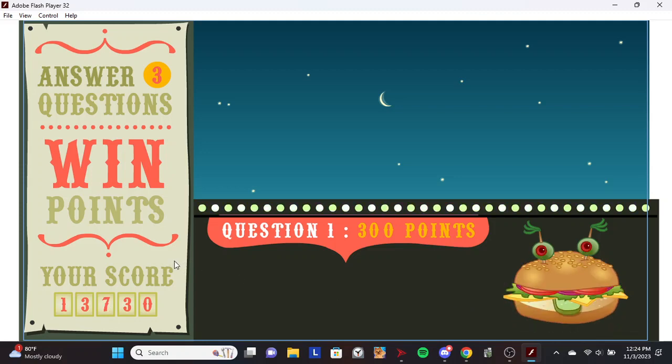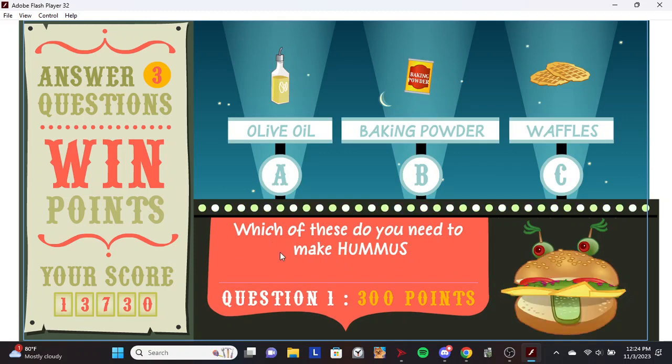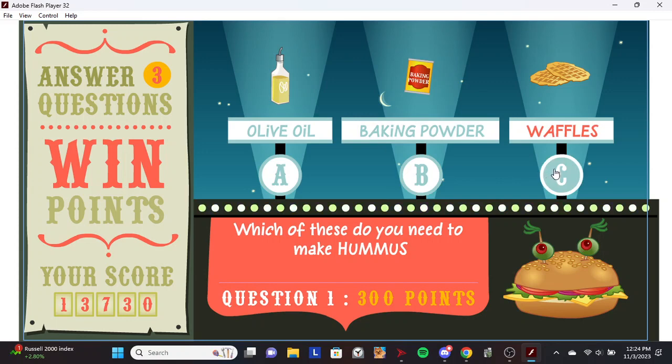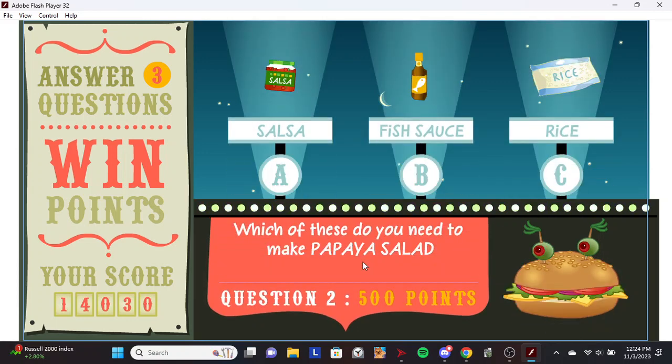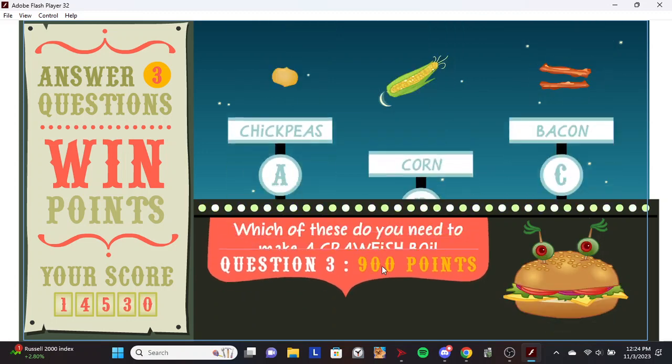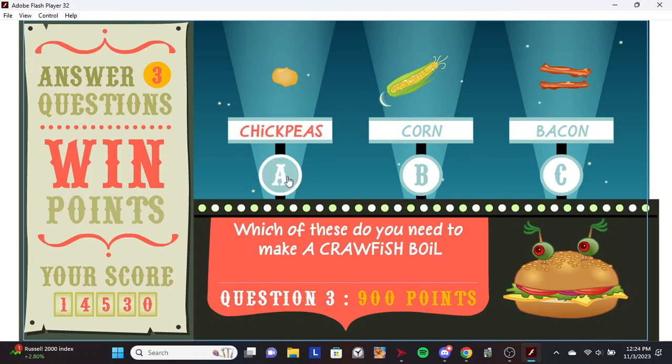Hey, step right up for a chance to win bonus points! Which of these do you need to make hummus? Olive oil. You got it! Which of these do you need to make papaya salad? Fish sauce. You got it! Which of these do you need to make a crawfish boil? Corn. You got it!